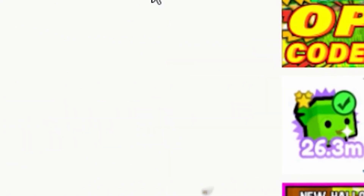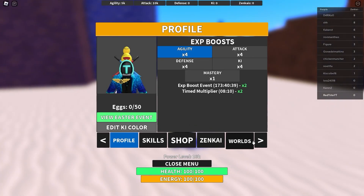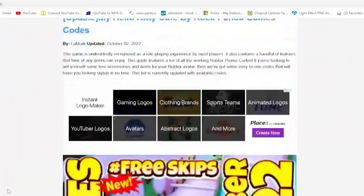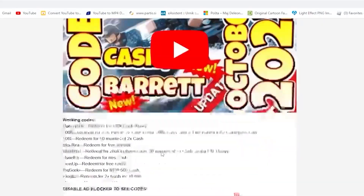To enter codes in this game, press M — go to the menu, find Settings, and there you can enter the code. Also, check out my app I created just for you guys so you can get codes faster, more efficiently, and always up to date. Download it from the Google Play Store — link down below.